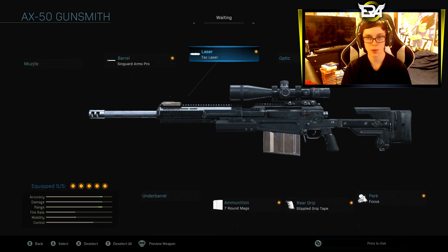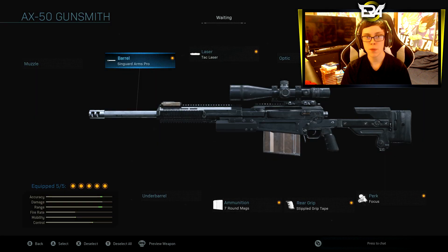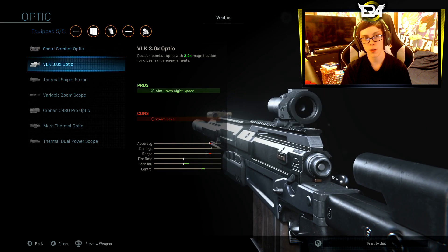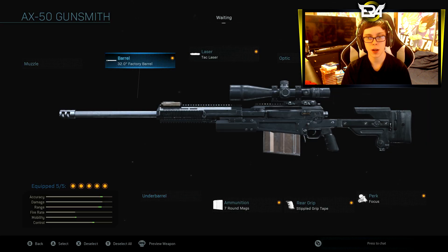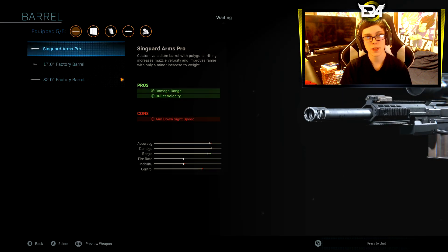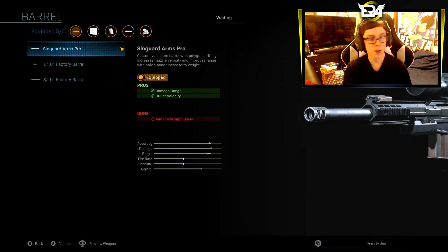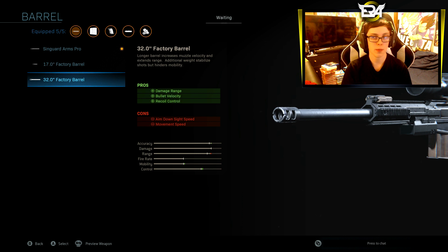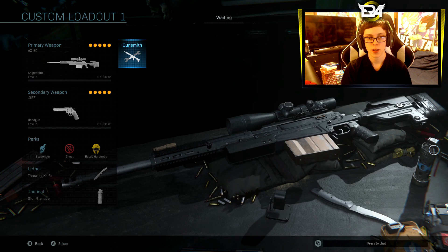I recommend focus because the flinch is ridiculous in this game. The laser sight gets your aim down sight speed up — every sniper just needs a laser sight. If you want, you can take off the barrel, but again the long range is not going to be that great. I might run the 32-inch barrel; I will probably switch it up. I think this is the one that actually increased range pretty well so we are going to stick with that. But if you do get hit markers at long range, just put on the bigger barrel — it is still fine because you have all the other attachments making aim down sight speed faster.